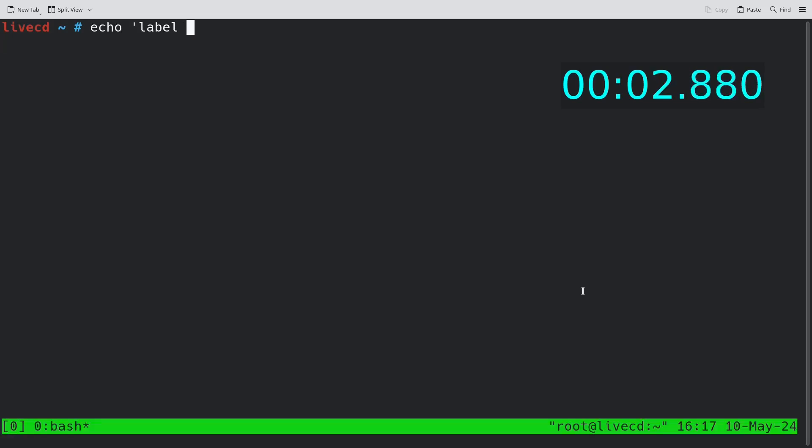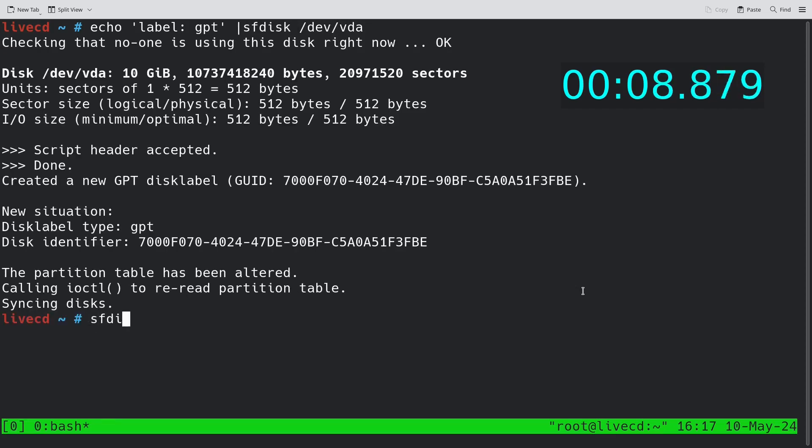Hello everyone! Today I'm doing another gentle speedrun video — a Gentoo OpenRC install this time. I'm starting with using sfdisk to create a GPT label and two partitions.